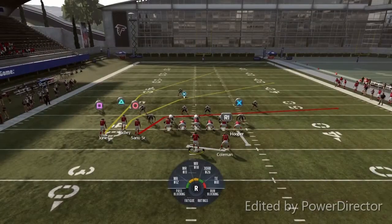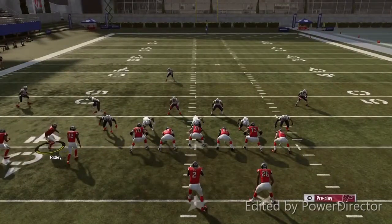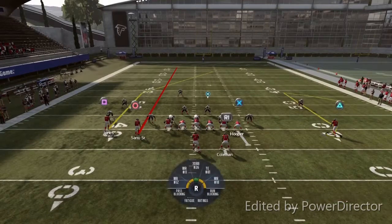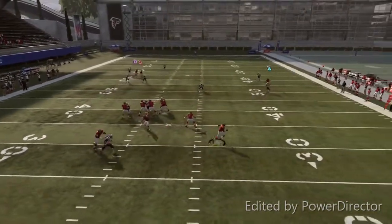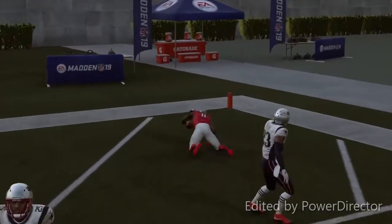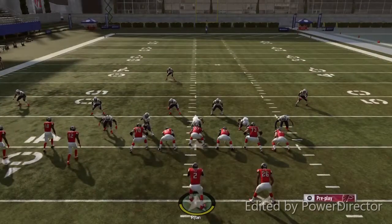Once again, you wanna block your tight end and your running back. You wanna motion him to the right, put him on a comeback, and put circle on the fly. That's all you gotta do, cause people online they like to blitz a lot. Hike, roll out, wait for it, and bullet pass it. It's gonna get even more wide open online. So we're gonna run it one more time.